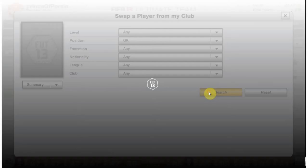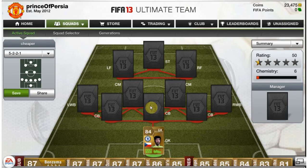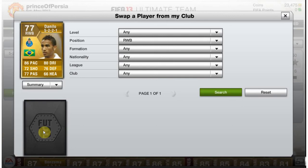Let's get straight into it with our goalkeeper and it is Peter Cech. What a surprise — he just ends up in every single one of my squad builders. Going for 16k, amazing goalkeeper. I don't need to talk about him, he's just a beast in goal.